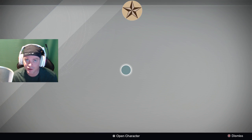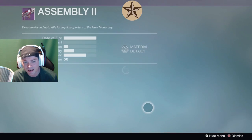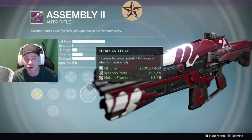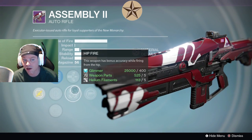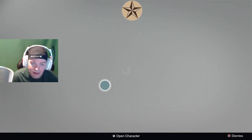And then finally we have New Monarchy — it's either hit or miss with New Monarchy, it really is. We have a Persistence Assembly here and I just really like Counterbalance on it. We do have Small Bore, or you can go straight Bullet Hose with Spray and Play, just to keep going and going. I wouldn't waste your marks on it.